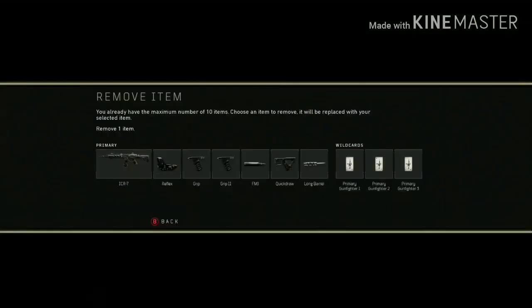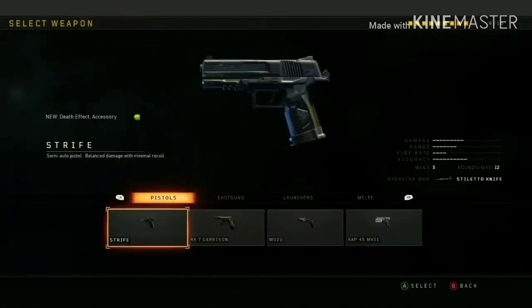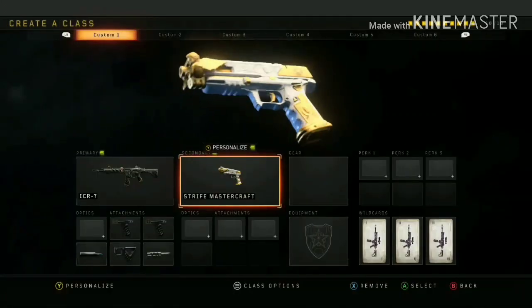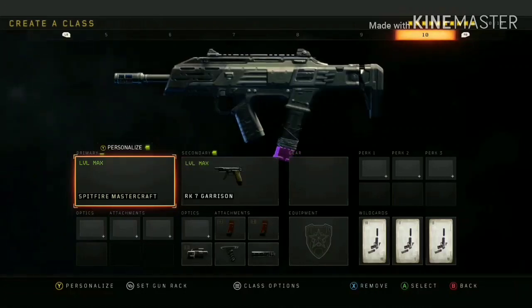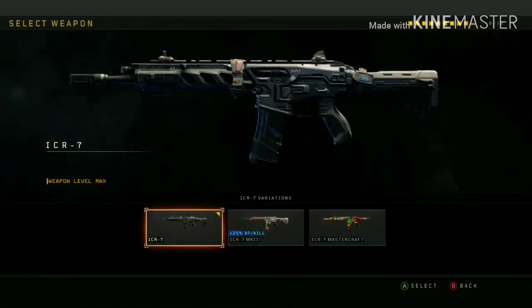Then press that, get rid of an attachment, go over to Strife — and there you go, got it. Very, very easy guys. I'm just going to let you watch the video. Hope you enjoyed the music I put on — enjoy!